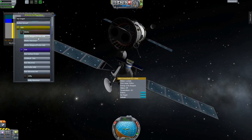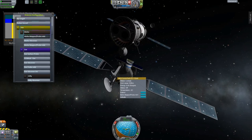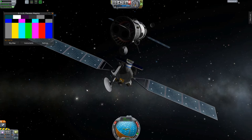I still have that problem with Remote Tech where once things drift out of physics range, I have to go back to the main menu and reload the ship so that the comm stuff all gets reconnected. I don't know why that's still happening, but it is.